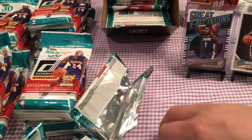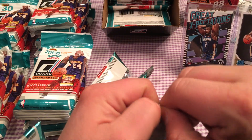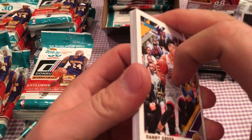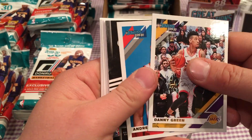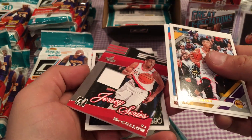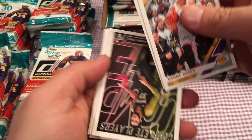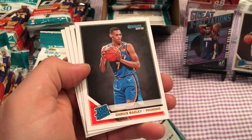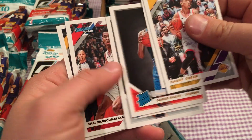We're down to one pack finally — last pack, last pack mojo anyone? Jersey Series — CJ McCollum. Complete Players — Karl-Anthony Towns. Rated Rookie — oh, Bazley and Luka.